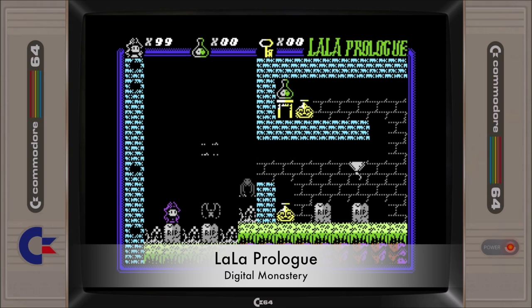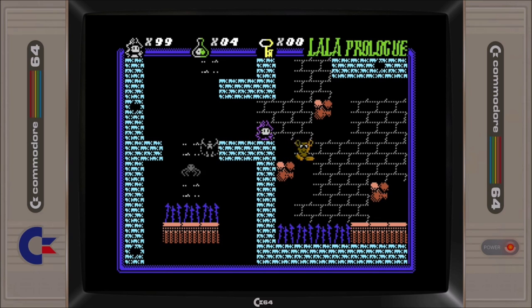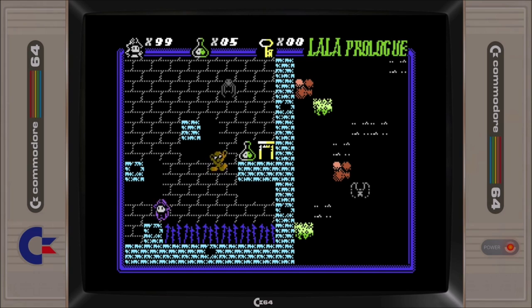Lala Prologue is a flick-screen platform game port of the Mohan Twins original title for the ZX Spectrum. Take control of Lala, an apprentice witch, and guide her through the dangerous game environment, locating keys to open up restricted areas so that you can find magic filters and chemicals.